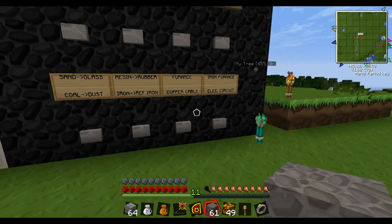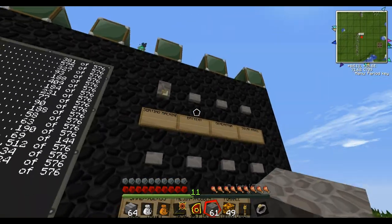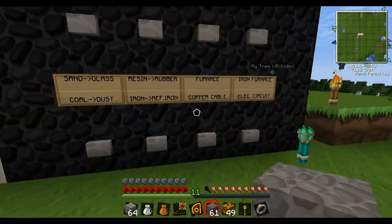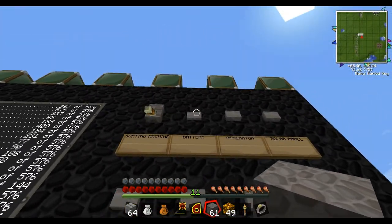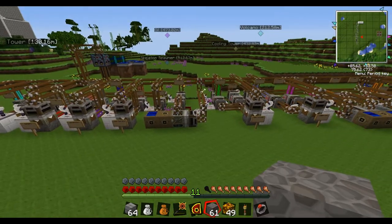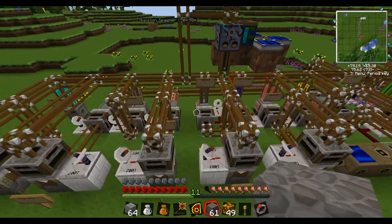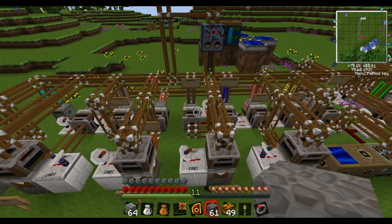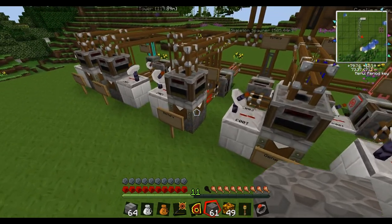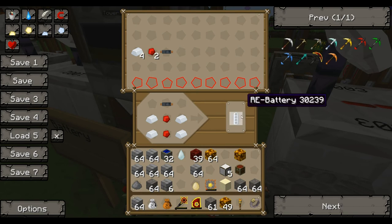The buttons over here were like a first run before I set up the computer system, but they're also handy if you notice one thing like batteries is getting low — you can just make those directly. The machine will turn on everything it needs to make a battery. You can see the stuff coming through, going to the battery chest or the crafting table. And it already pumped one out so there's one waiting in here for next time.